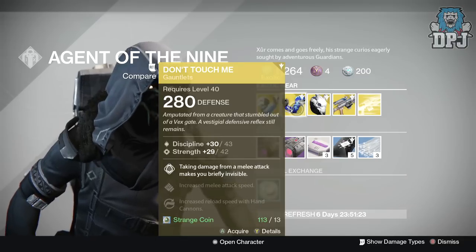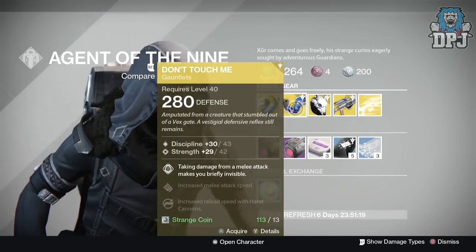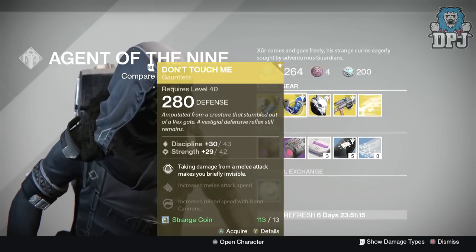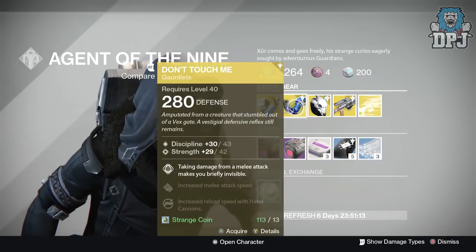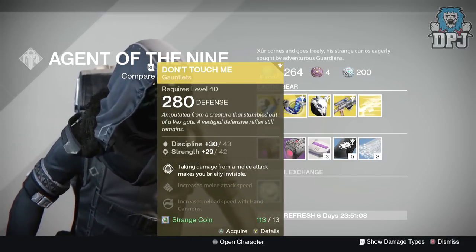For the Hunter we have the Don't Touch Me gauntlets, also 280 defense, 43 discipline and 42 strength, costing 13 strange coins. Mods are: taking damage from a melee attack makes you briefly invisible, increased melee attack speed, and increased reload speed with hand cannons.